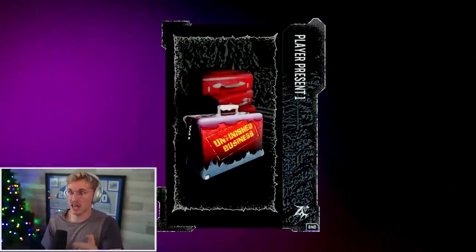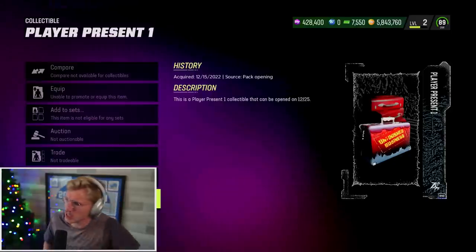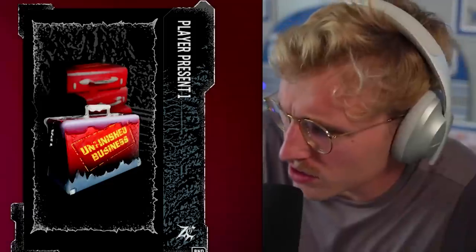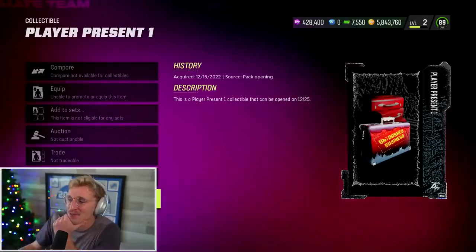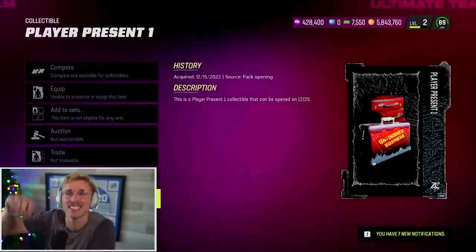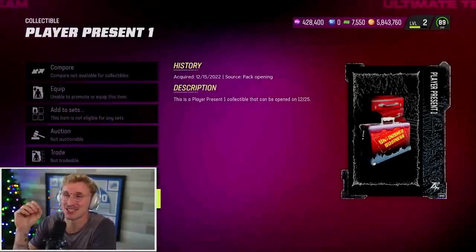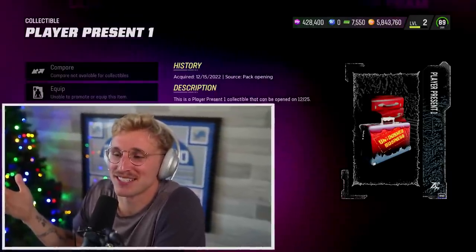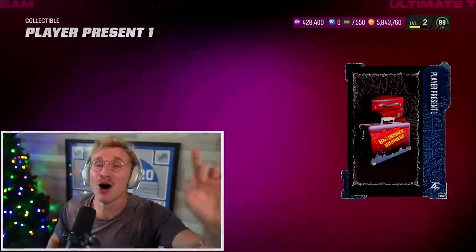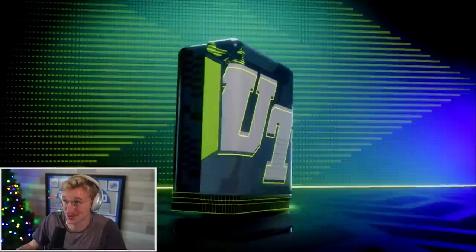What the hell is that? Player present one — unfinished business. It's a red suitcase. What does it say on the side? One PA unfinished business. I think that says TPA. You know what I think it is? I think it's a Mahomes card. TPA is the Tampa airport and Mahomes lost the Super Bowl in Tampa, so he has unfinished business. Mahomes needs a new card, and EA just wants to badly meat ride Mahomes. I think this is Mahomes, and that was sick — I can't believe we just pulled that.